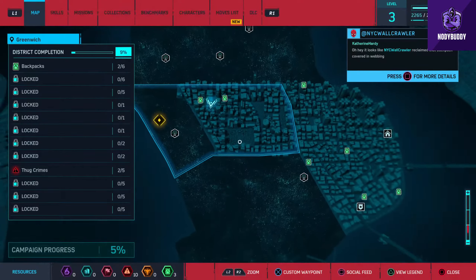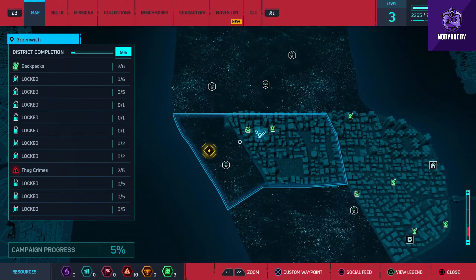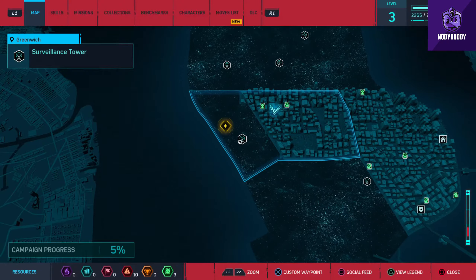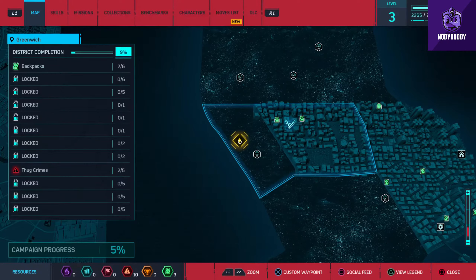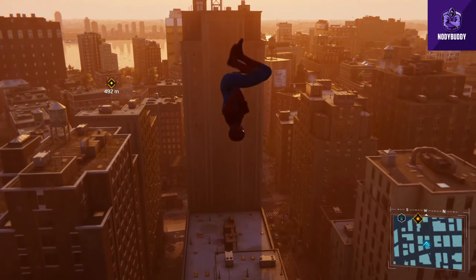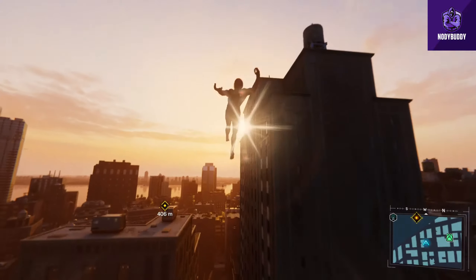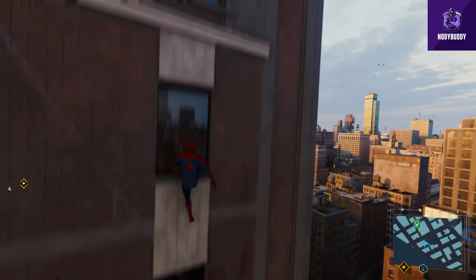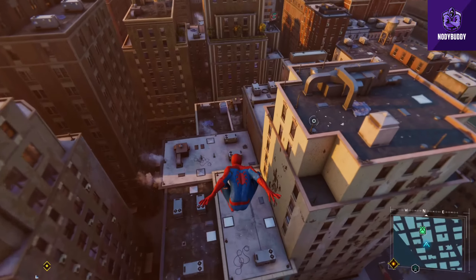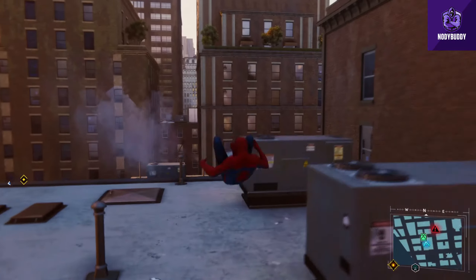So we can see two more backpacks. What do you guys say? I guess let's give it a try and find them out - let's collect them. Or should we head to the main mission? I'm really thinking about heading towards the main mission right now, but I really want to collect the backpacks as well. Let's collect them and then head to the main mission.